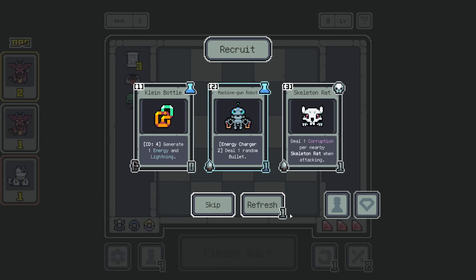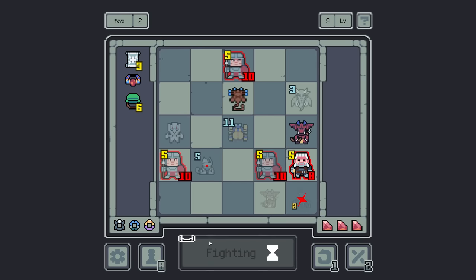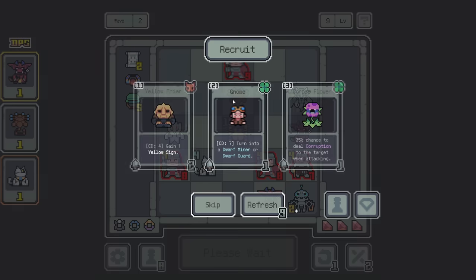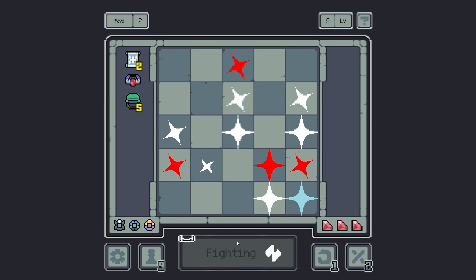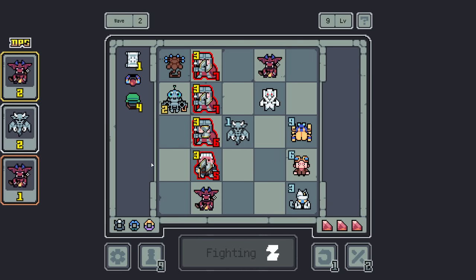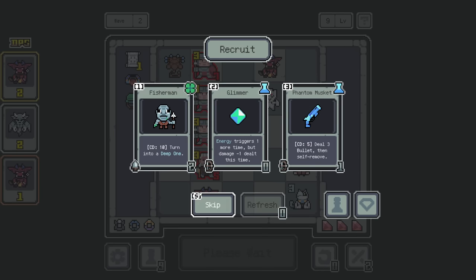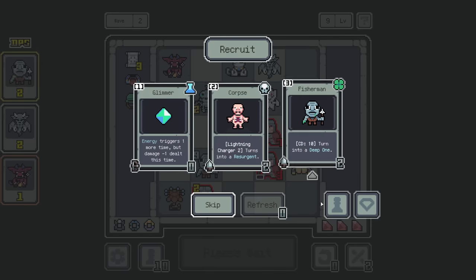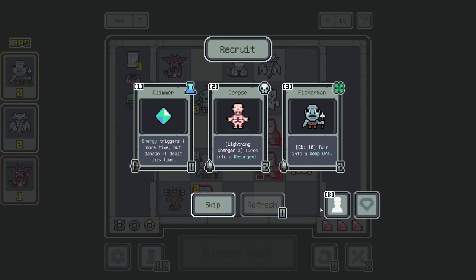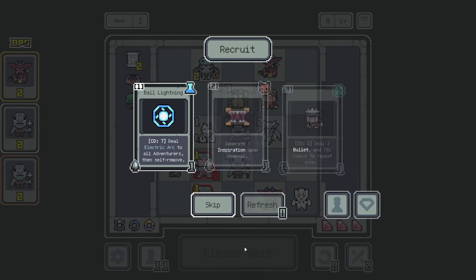Energy Charger 2, deal a random bullet. So that's not a cooldown ability. This could be the bullet run. 7 turn cooldown, then we can get the Dwarf Guard — 2 bullets. It's technically its value but it's not that much. So we need to get some early game goodness. I'll just accept that that's good enough — something that does 2 damage. We need help, clearly.